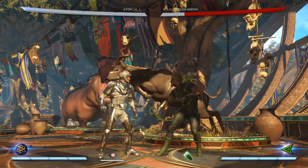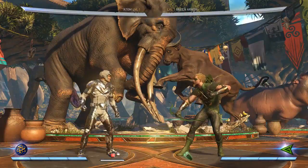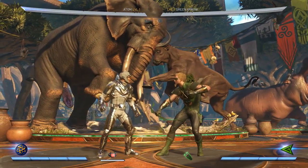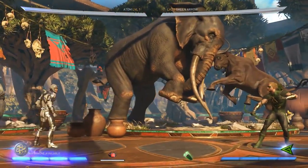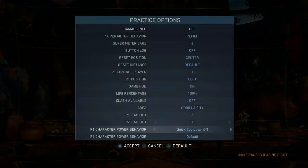His super move is unique because you can actually do it from his character power. He goes into a little shrink, it hits twice, and it's really cool. Let's see how many hits you can get.